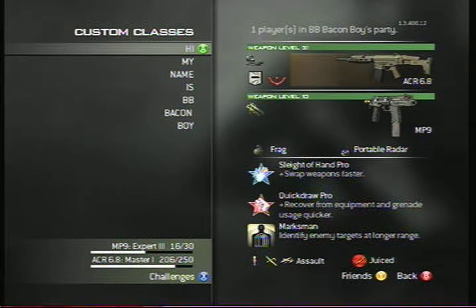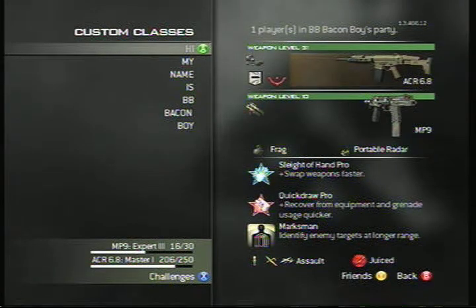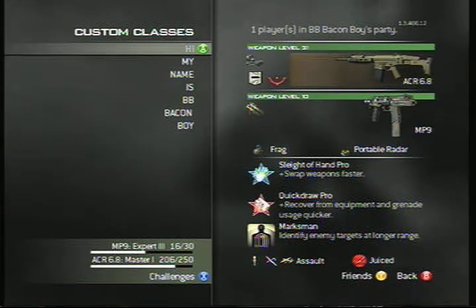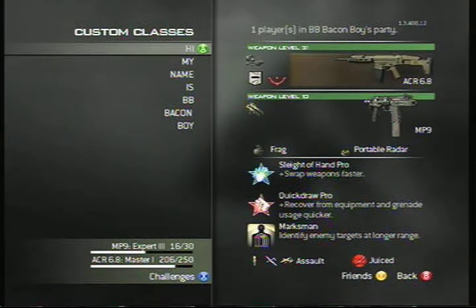Hey, what's up guys, it is your friend Mayhem Soldier commentating for everyone's favorite cerebral palsy player and mine, BB — Bacon Boy. Today we are bringing you a setup video: what is Bacon's setup, what does he like? Let's begin. We will start with his high class. Bacon's classes are titled 'Hi, my name is BB Bacon Boy.' BB is one word — keep that in mind.